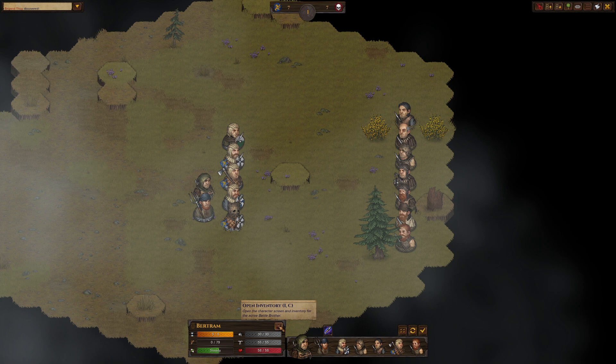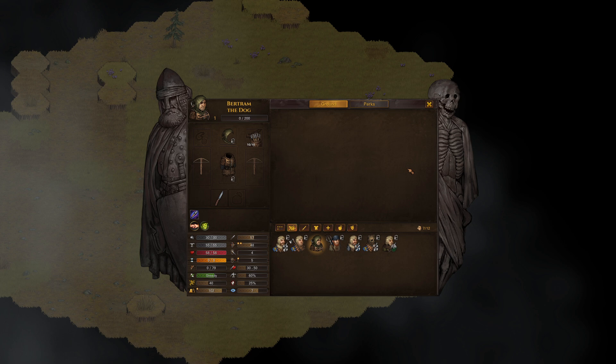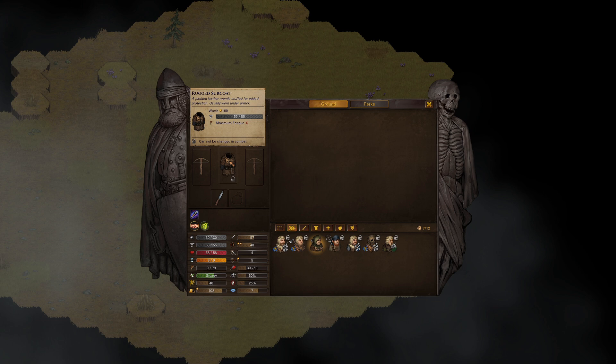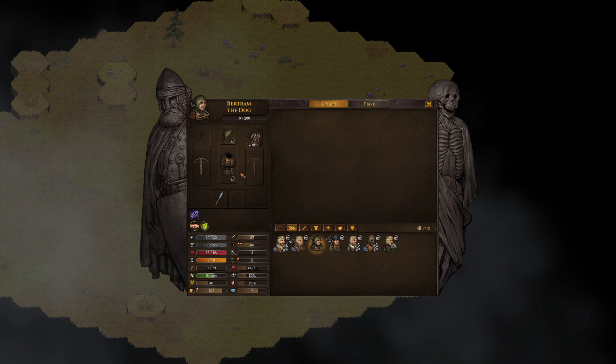Let's move into the character screen, which is similar to the management screen from the last video but let's take a closer look at the stats and equipment. Head armor comes from the armor in the head slot — this hood has 30 armor, for example. Body armor comes from the body slot; this rugged surcoat has 55 armor points. These armor points are reduced before hit points are affected, so as long as you have armor it is destroyed before you lose hit points.